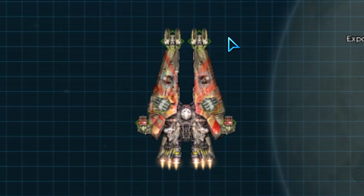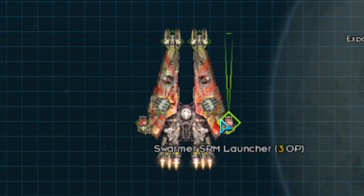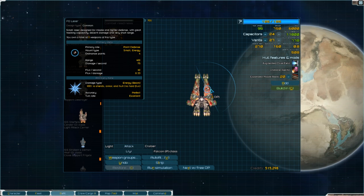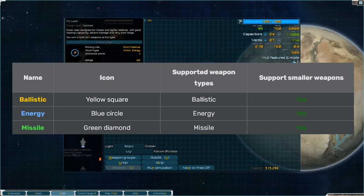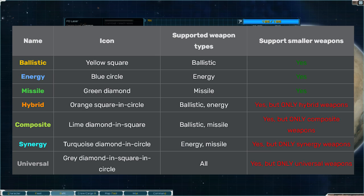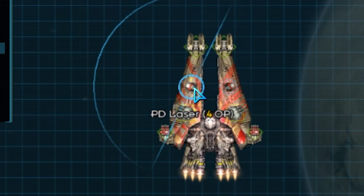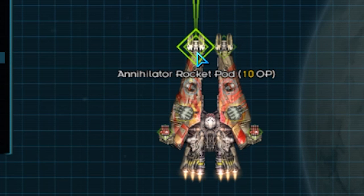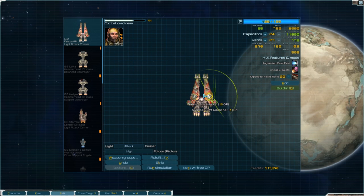Then we have your weapon mounts. Now each mount will have a class of weapon it's allowed to use - they are basic and complex. The basic mount types are ballistic, energy, and missile. Complex mounts are hybrid, composite, synergy, and universal. The latter four can mount more than one type of weapon, and each mount has its own icon to differentiate between them. This ballistic mount has a yellow square, the energy has a blue circle, and missile is a green diamond - just a way to quickly identify them at a glance.